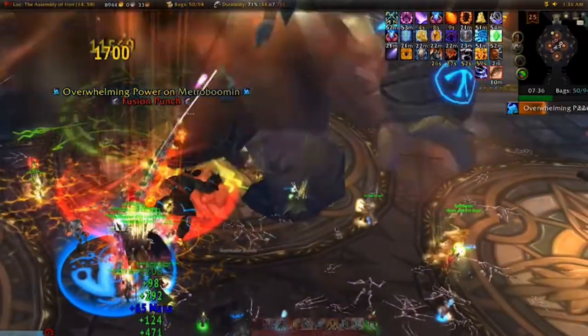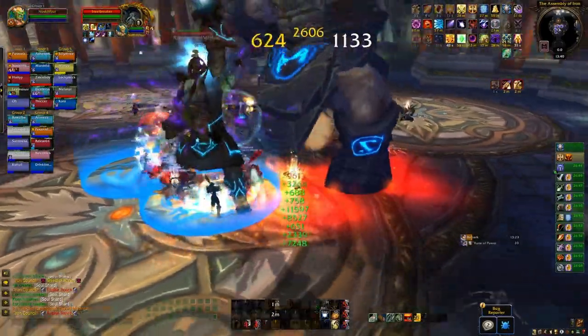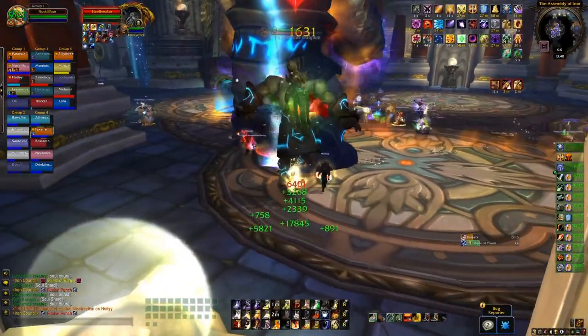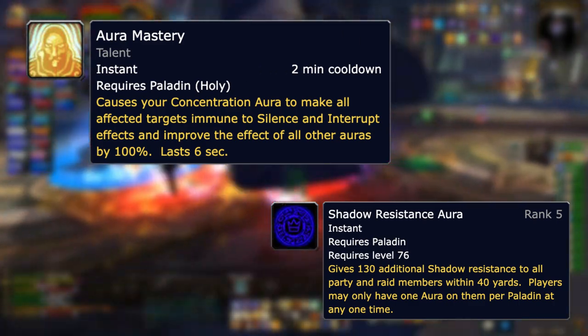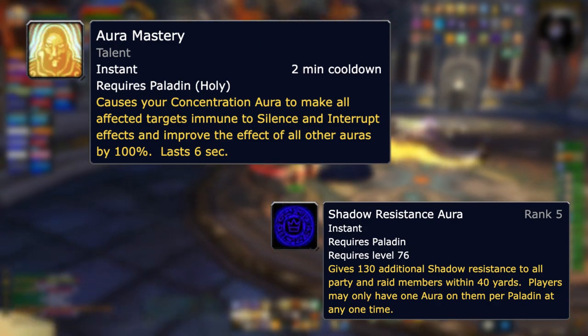Make sure to always stay in Steelbreaker's melee range throughout phases two and three to avoid anyone getting killed by Static Disruption. A lot of damage is nature damage, so you need to be running Nature Resistance Totem or a Hunter Aura. During phase two, Rune of Death deals shadow damage, so using Aura Mastery and Shadow Aura when it spawns can be incredibly helpful as well.